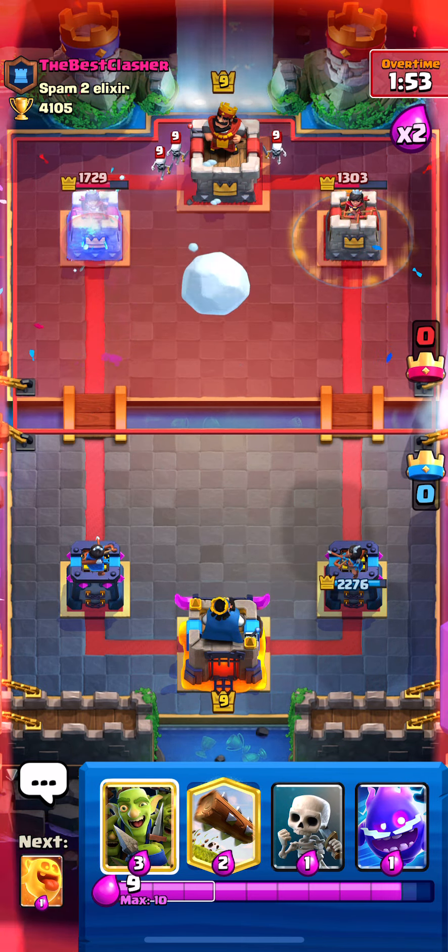In this scenario you have a Dark Prince coming down again, and the Goblin Gang in the center. The other tower will help out and kill the Dark Prince.